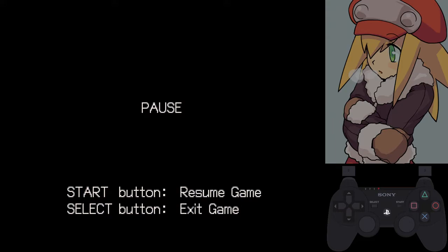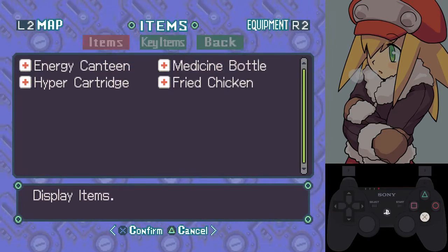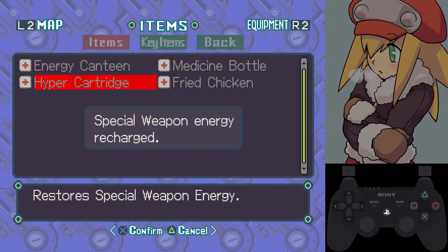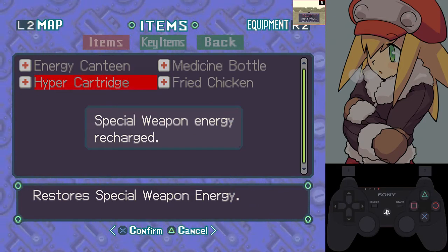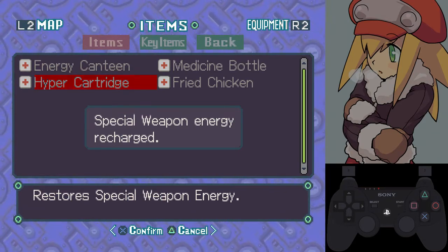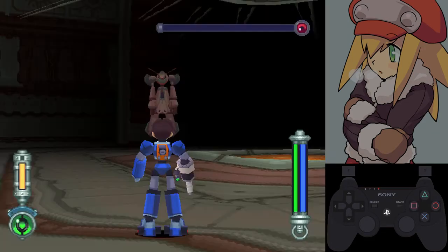Once she's dead on her first form, go into your menu and use the hyper cartridge, because we're going to need a lot of our laser ammo for the next phase. Hyper cartridge, back out.